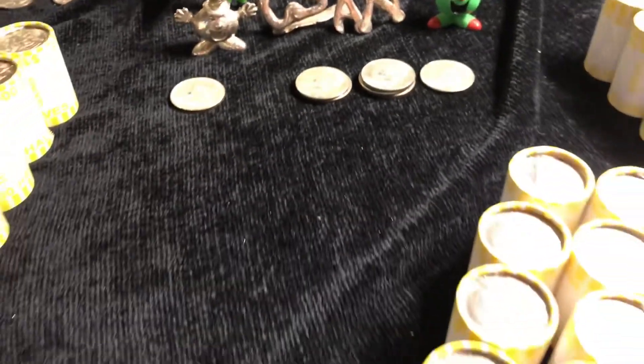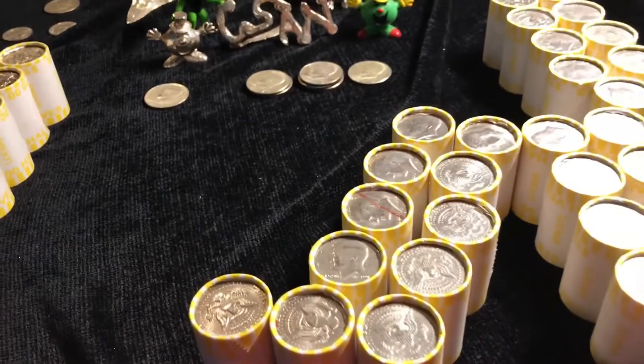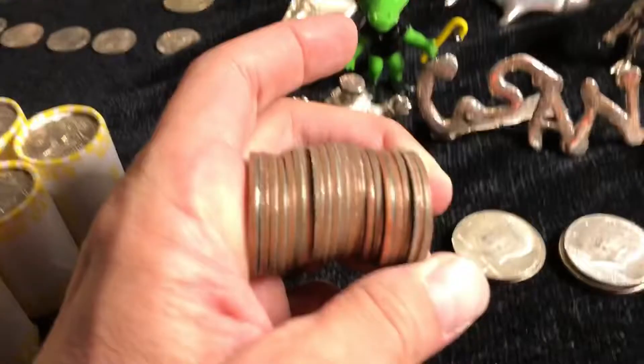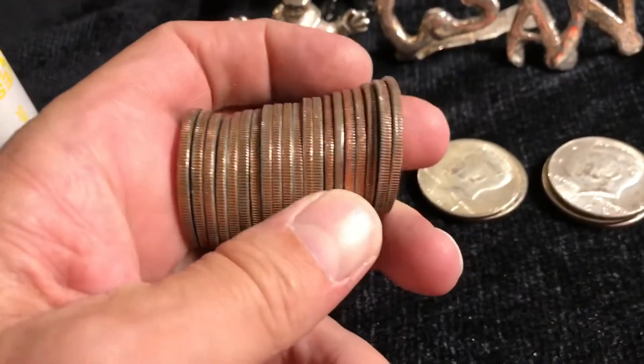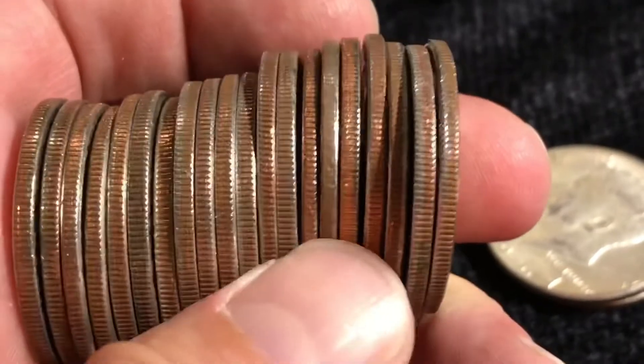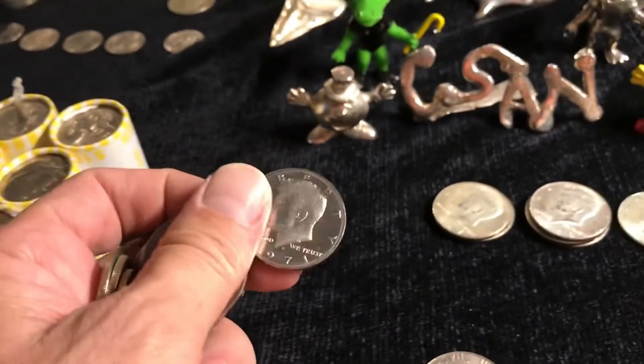I'm beginning to think if it doesn't have a silver ender, there isn't going to be silver. I'm still working my way — that's roll ten. I got nine in my hand, it's not silver. But this one here is thicker, and it caused me to look. Sure enough, it's a proof — and it's another '71. That's the second one in two boxes. We're still chipping away at roll 20.